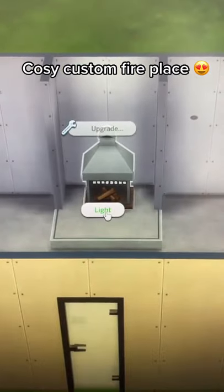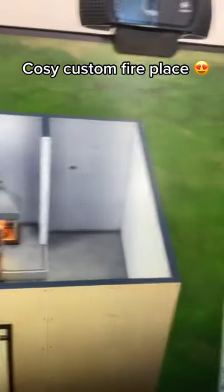Go to live mode and get your sim to light the fireplace. Then go back to build mode.